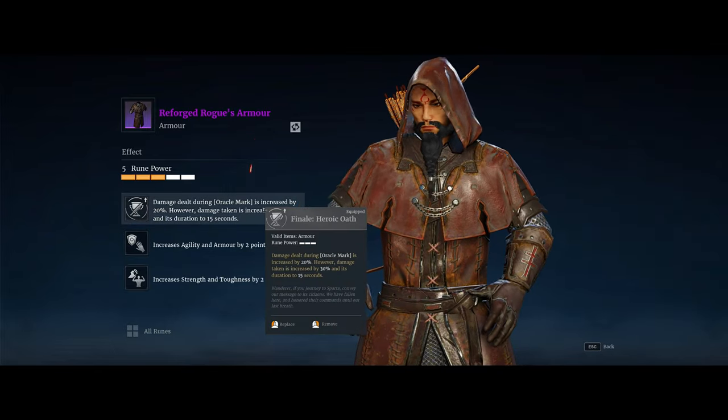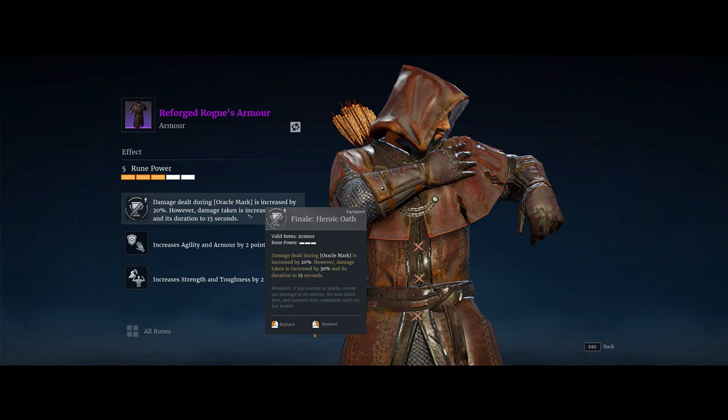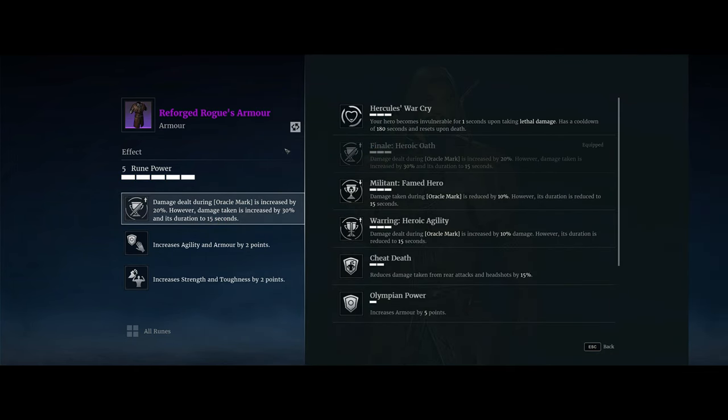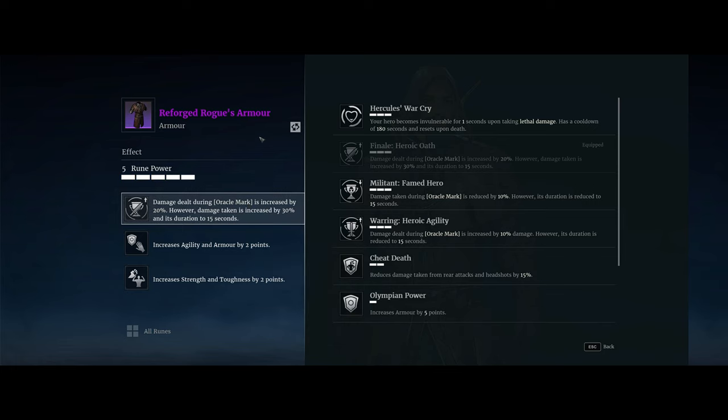For the armor, I'm going full glass cannon: damage dealt during oracle mark is increased by 20%, however damage taken is increased by 30%. So you can die very quickly in a duel against something like a Chain Dart. But in my playtime, if you're in a good position you generally don't have to worry too much, and this obviously increases your damage by a ton. Just make sure you're in a good position or you will die very quickly.